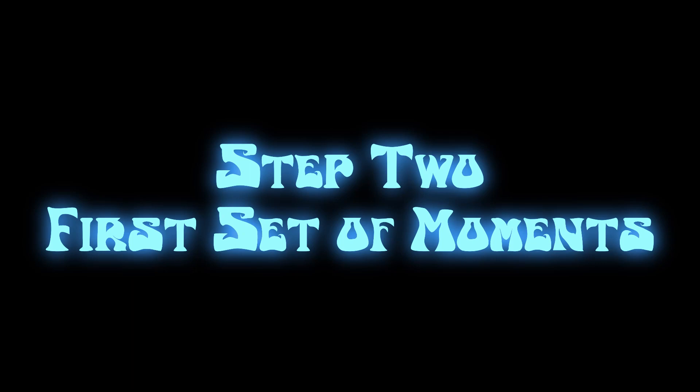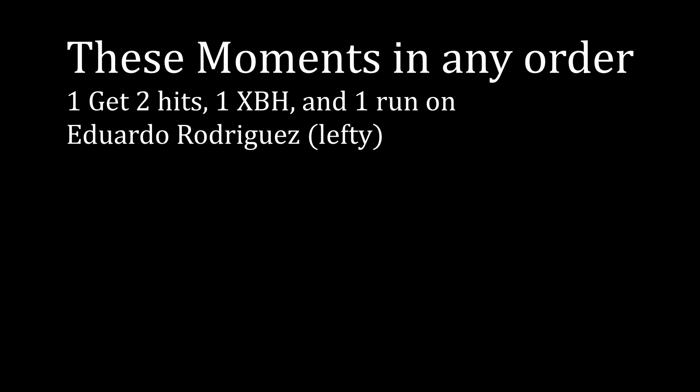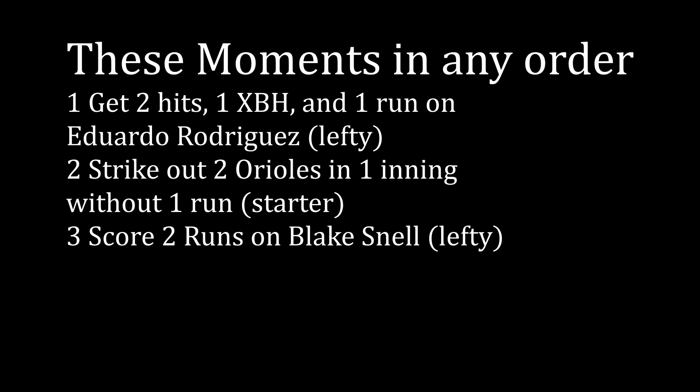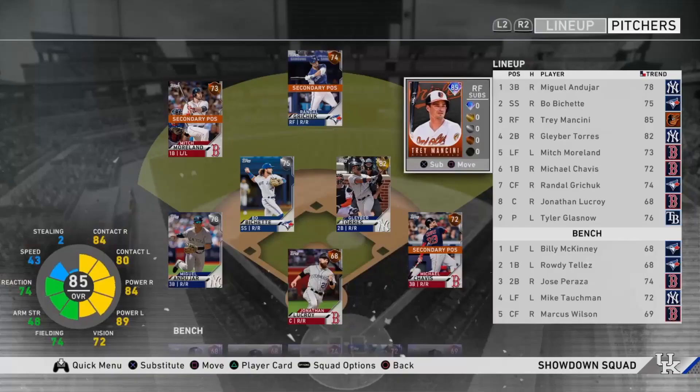The first set of moments requires: getting two hits, one extra base hit, and one run against Eduardo Rodriguez who is a lefty; striking out two Orioles in one inning without giving up a run with your starter; and scoring two runs against Blake Snell in two or three innings — he is also a lefty. So we're preparing the lineup accordingly.